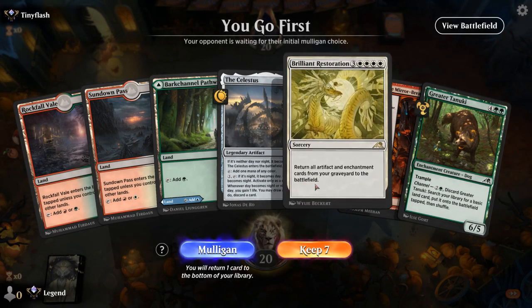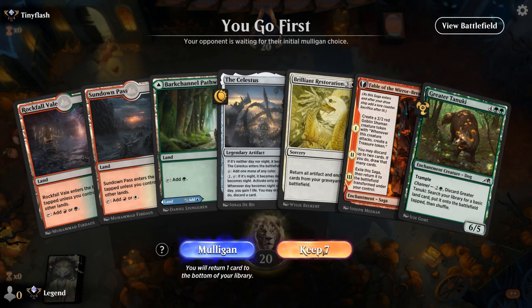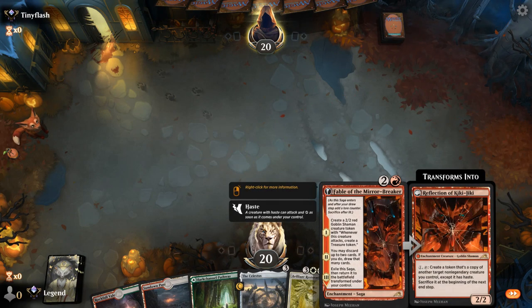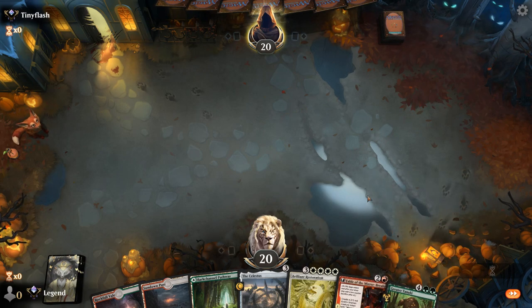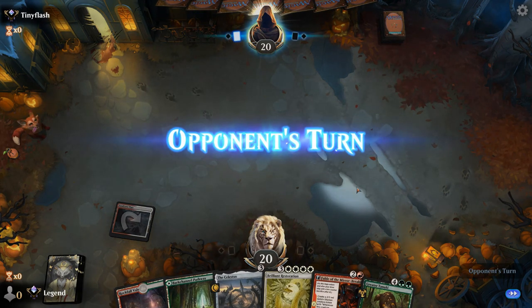Alright, we're on the play and we've got our Restoration, Celestus, and Tanuki for ramp. All we're missing is some expensive cards to discard to our second chapter of Fable, and we already have one channel creature we can discard early at least. We're also on the hunt for more white mana.